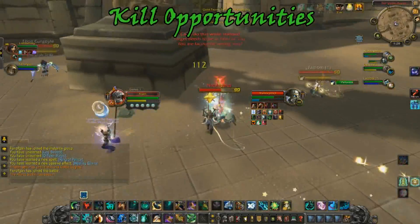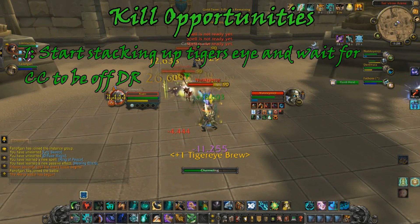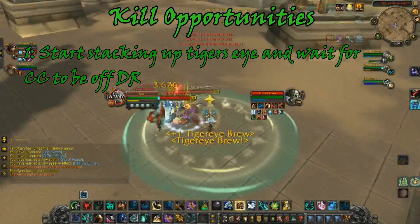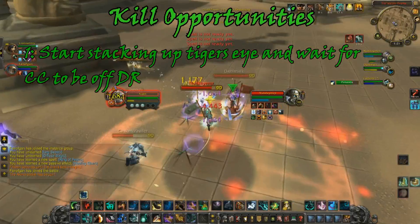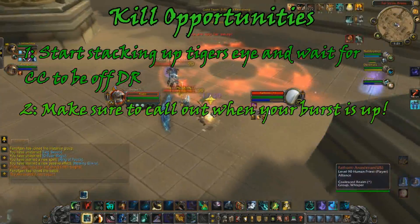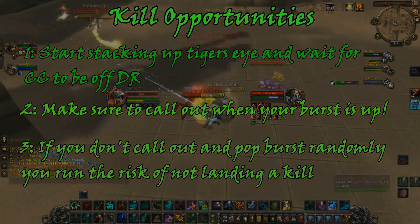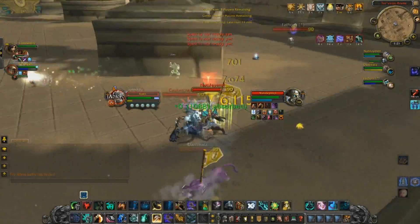That brings us to kill opportunities, so let's briefly talk about this. By landing good cross CC on the DPS and countering pressure, you slowly stack up your Tiger's Eye Brew. The way Monk burst works in patch 5.4, you're basically like a Shadow Priest stacking orbs, except you hit much, much harder. As soon as you know you've forced defensives, you're basically ready to go ham. Before you pop burst, make sure you call that out to your Hunter and Priest so they know you have burst set up — you need to make sure that a Hunter Scatter Trap is off DR, and also try to make sure the opposing team does not have trinkets up.